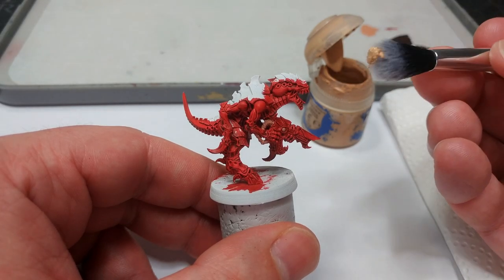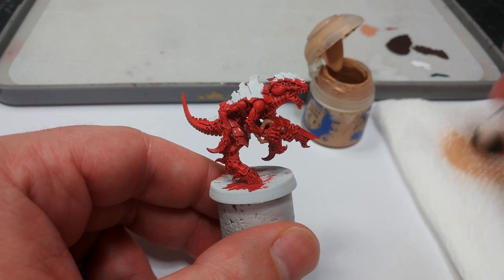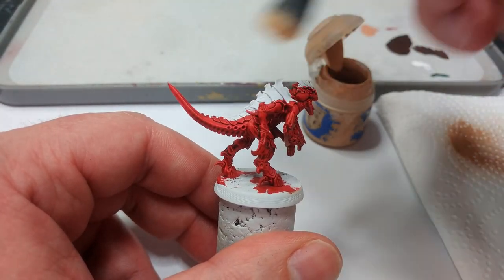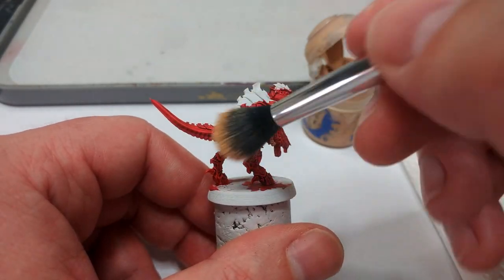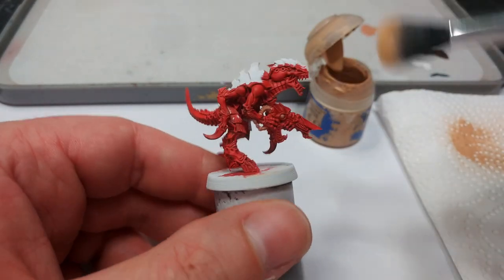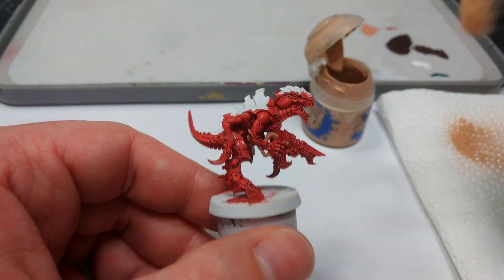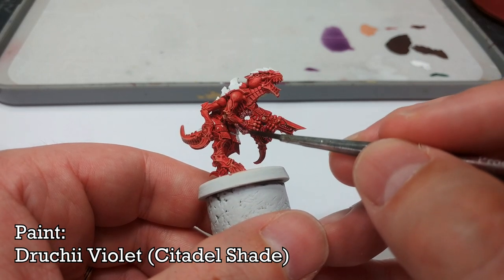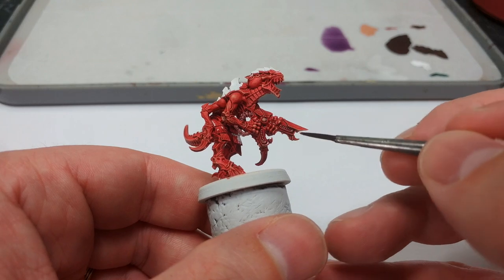I've got one of my nice soft makeup brushes, because I want to leave next to nothing behind as I apply this. Working most of it out into a bit of kitchen towel - you can dry brush the edge of the base to get a feel for what you'll leave behind. Just very lightly across some of the more detailed, red meaty bits, concentrating on his face and gun. If you find you apply too much, you can go back to your Blood Angels Red and tidy this up very easily. I'm also applying just a little bit of Druchii Violet over the meaty parts and the gun itself, where I want a little bit more shading so it looks more interesting compared to the body.